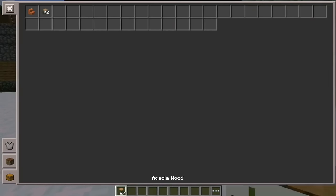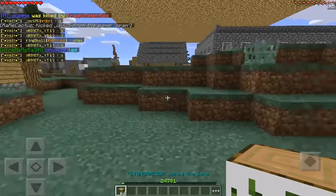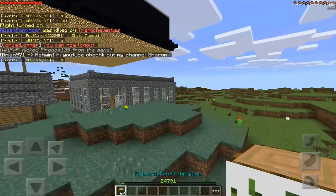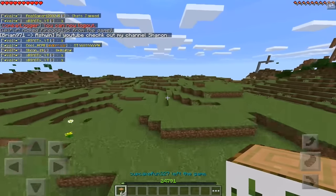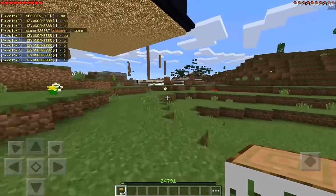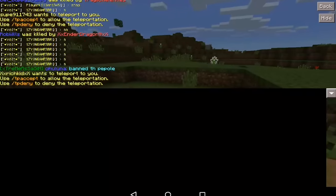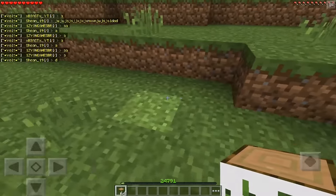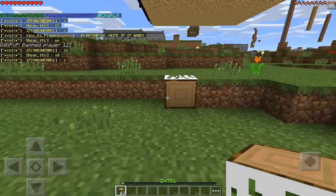The first glitch we're going to start off with is something I like to refer to as the wood, forest, sapling, seedling, shrub, timberwood, hardwood, pulp, softwood, stock, topiary woods glitch. I basically just said all the synonyms for what I'm talking about. Oh my god, I suck. But anyways, with this glitch, basically...